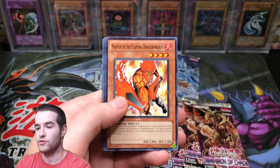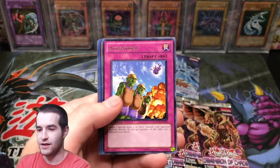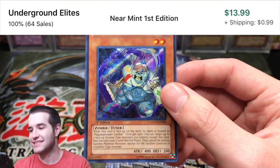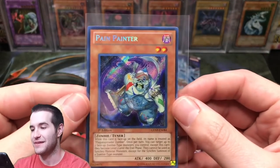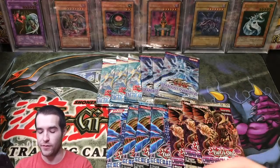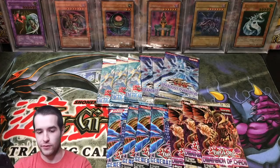Generation Force — Tyrant's Tummyache, Goblin Berg. Ooh, a Pain Painter — Secret Rare! That is an ugly card. Is that a zombie that paints? I guess that's hints the pain — a little weird. Two Secret Rares, this is going really well so far.